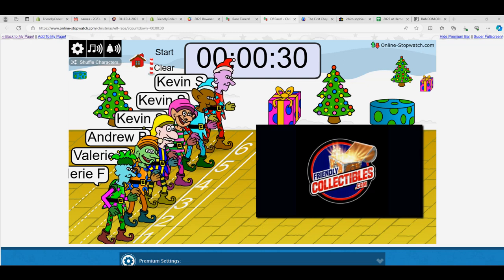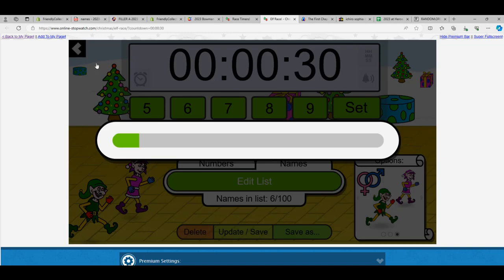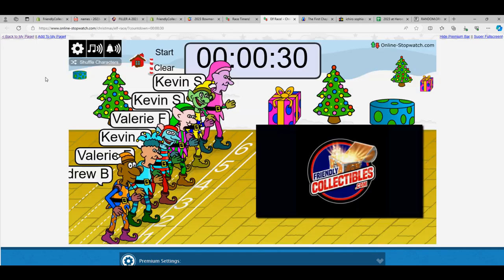All right, here we go. This is going to be for four spots in the Topps Chrome Platinum Anniversary 101 box. We're going to shuffle seven times: one, two, three, four, five, six, seven. Winner is going to get four spots in the break.